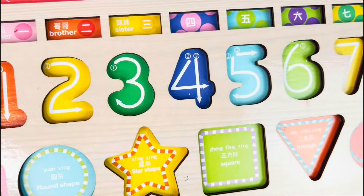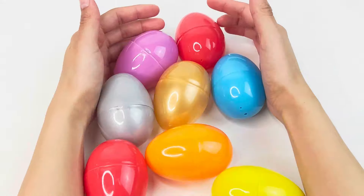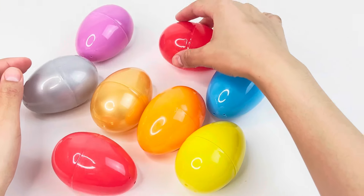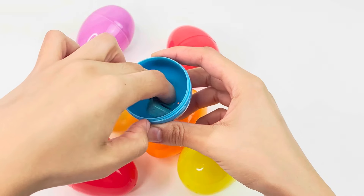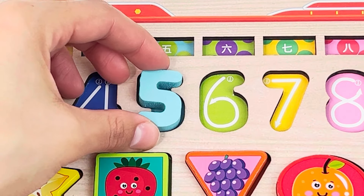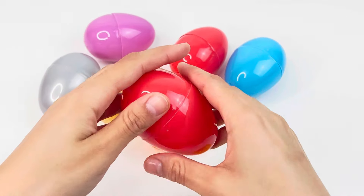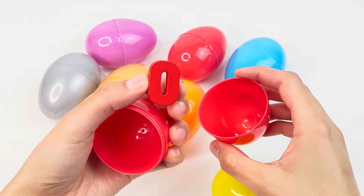Now let's look for all the numbers that are missing. Look at all these colored eggs — there must be something inside of them. Hmm, there's nothing, I can't hear anything. Oh, I guess there's something inside! That's right, we got the number five. Let's look for all the numbers that are missing in this one. Let's try again — nothing. Maybe there's another puzzle piece here, and it's the number zero!